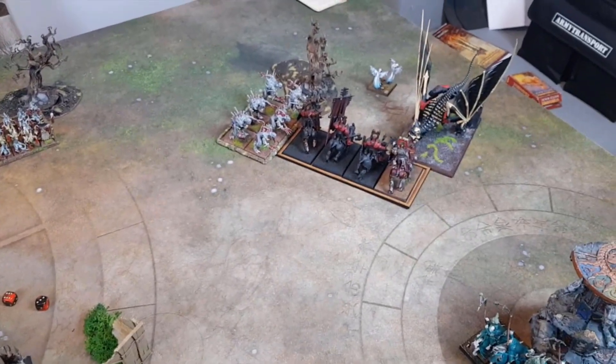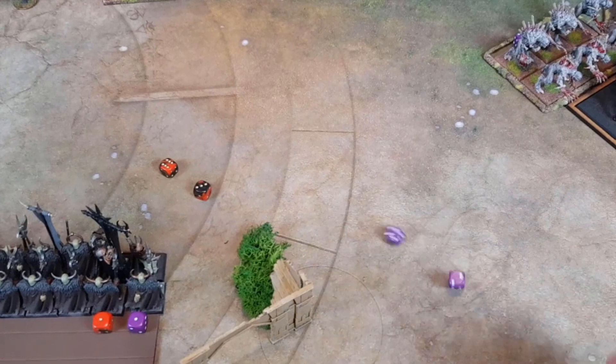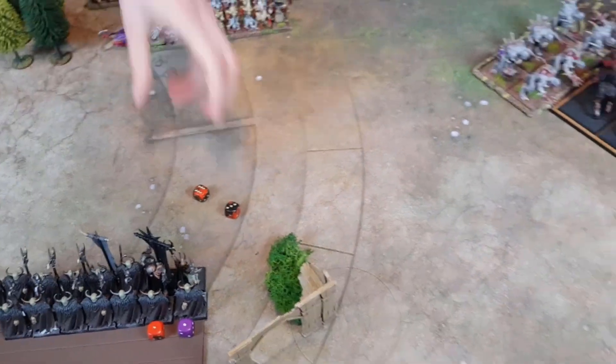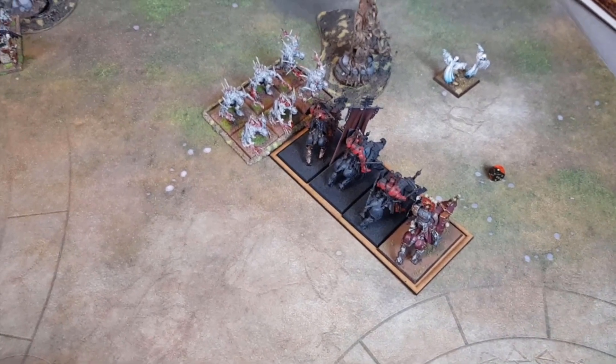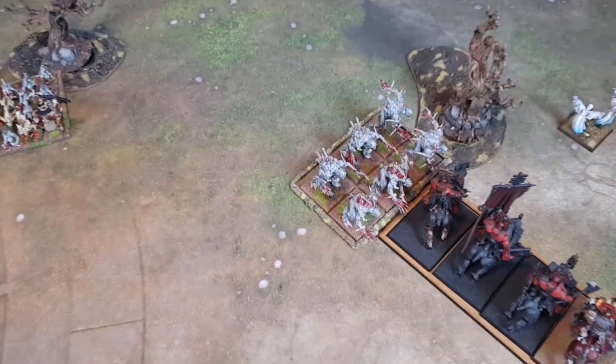We'll get rid of those models and come back with the combat phase. There's a panic test — leadership, at least we can reroll — an eight, we're fine. Back in the combat phase: the Exalted Hero finally finished off the Terrorgeist without any issues.